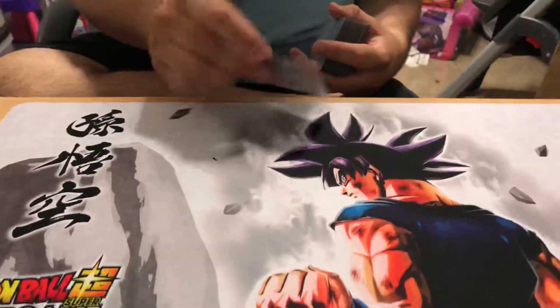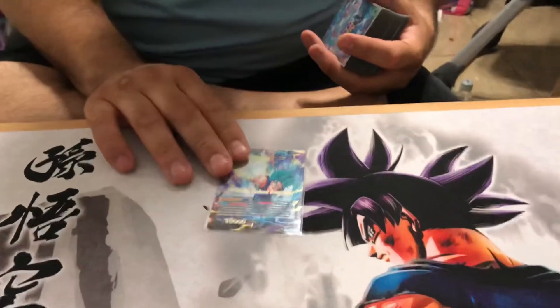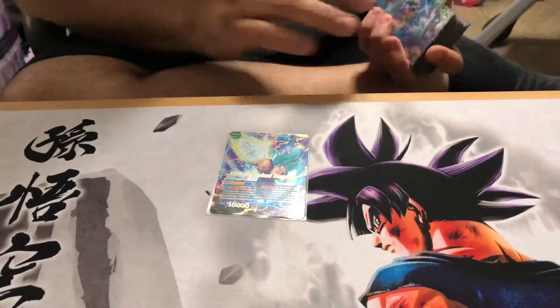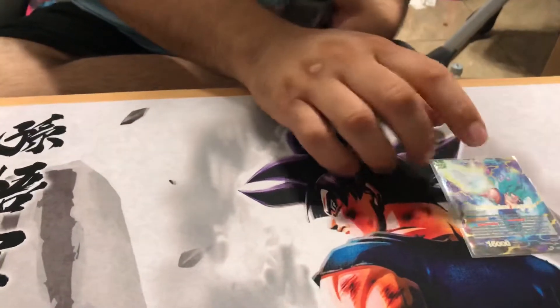Super excited that we have extra cards coming out, and the anniversary edition - I'll definitely be making a deck profile on that and an official deck build. Maybe if we ever go back to regular events I'll bring it to an event. So let's start - we have Vegito, the new leader from the starter deck, and then Vegito Godhood Transcended.